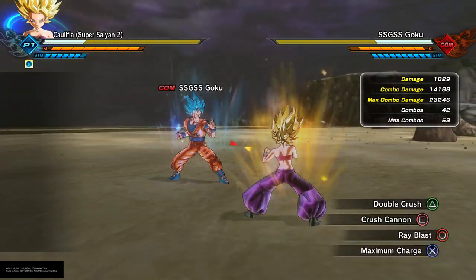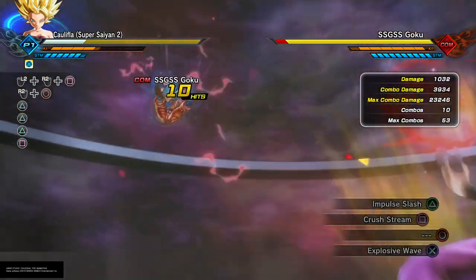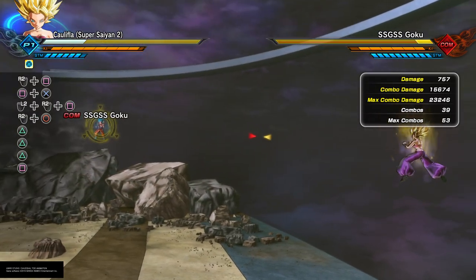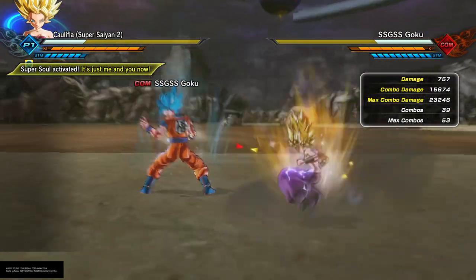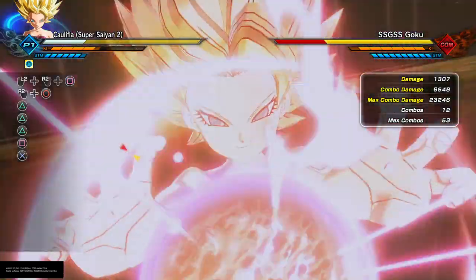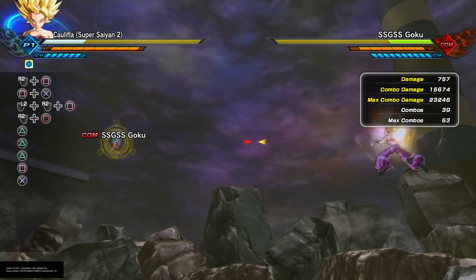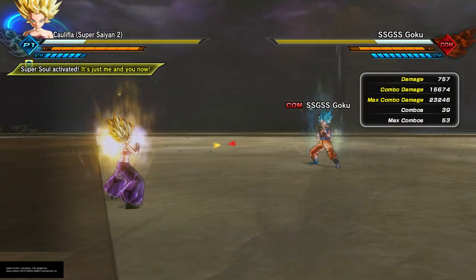One setup that you can do with the unvanishable ultimate is this: do this combo, mash that burst dash button, and then go into Crush Cannon. That will combo if the wall is anywhere near them. And I do believe it'll work anywhere on the map if you burst dash immediately after that with recovery on. They cannot roll out of that.